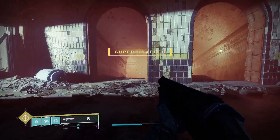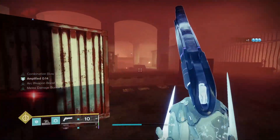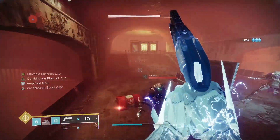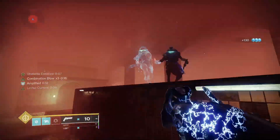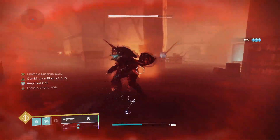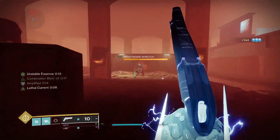Now let me show the build in action. You just want to pull up to an enemy, dodge, charged melee — and you'll have your dodge back again. Dodge again, charged melee — they all die, and you just keep doing this loop while building up Combination Blow. You're doing the most damage when Combination Blow is at three stacks. Against a boss it's doing over a hundred thousand in just one melee hit — it's one-shotting these Nightmares.